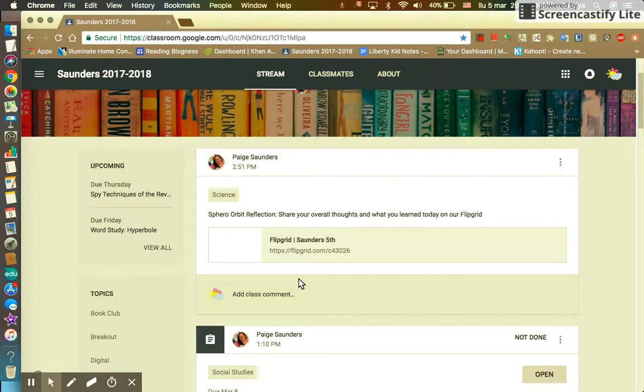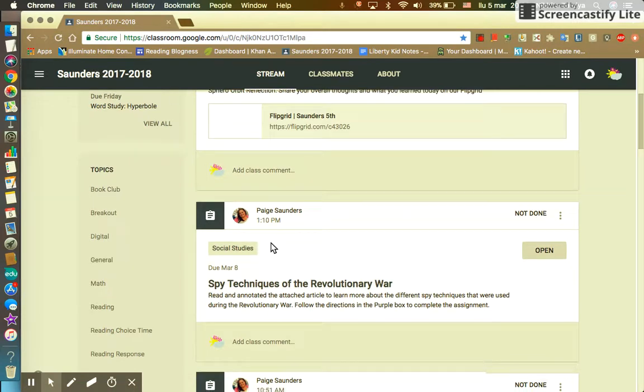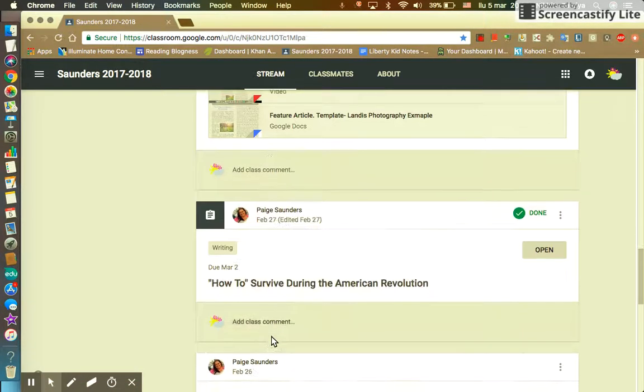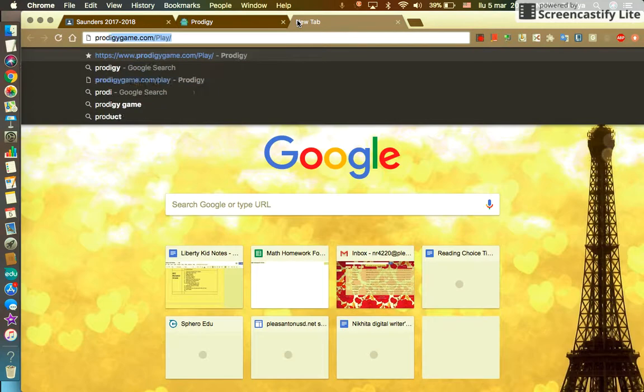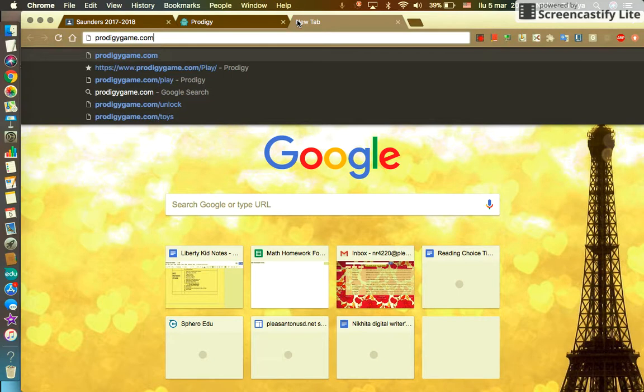I'm going to teach you how to log on to Prodigy. If you're in Ms. Saunders' class 2017-18, you can scroll down until you find it. You'd either press that or just type in prodigygame.com slash uppercase P, then press enter.